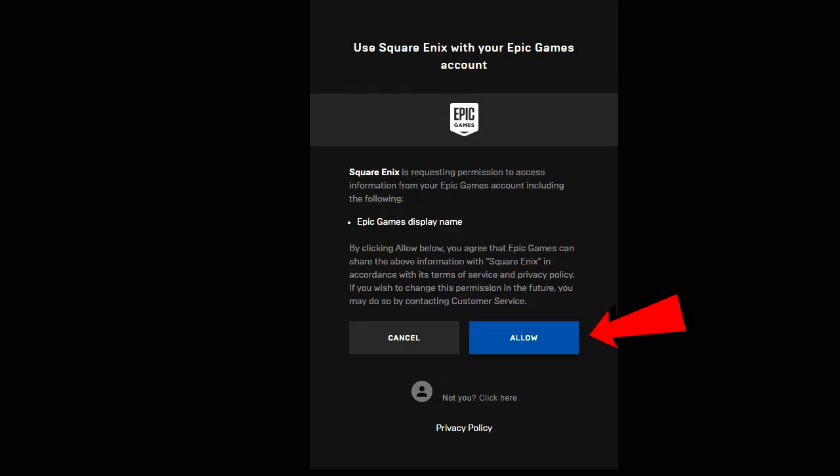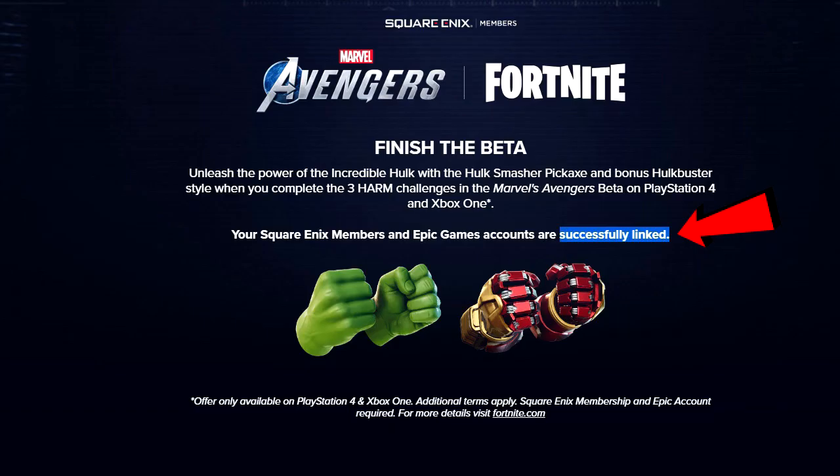Once you sign in, it should give you another screen telling you either cancel or allow. You're going to click Allow. And once you click Allow, this is going to come up — it's going to say that your Square Enix member and Epic Games account are successfully linked. They're both linked together. Now go on your PlayStation 4 or Xbox One and finish the Harm Challenge, which I'm going to show you right now.